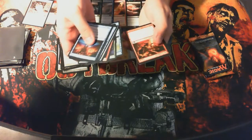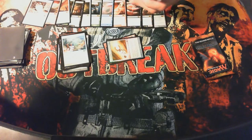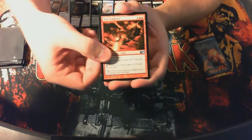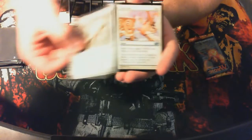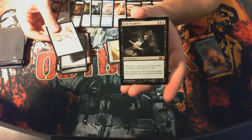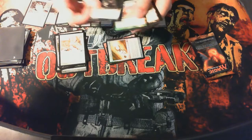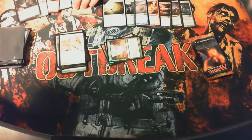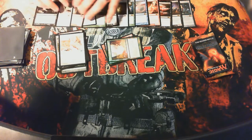Divination. Train Condor again — I'm getting a lot of Train Condors out of these packs, which was really disappointing at the actual pre-release because I wanted to play with Master of Diversion and Train Condor like I do online. Shiv's Embrace. Staff of the Wild Magus — I think I got almost all the staffs now. Congregate and Dark Prophecy: whenever a creature you control dies, you draw a card and lose a life — pretty decent. And another foil: a Naturalize foil.